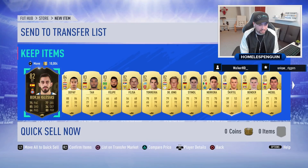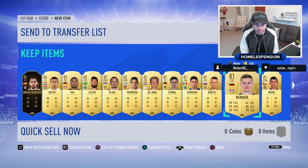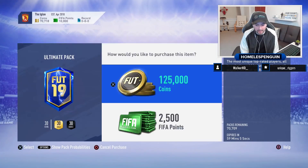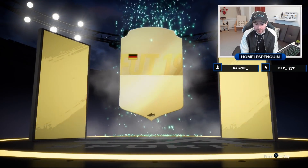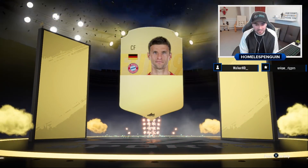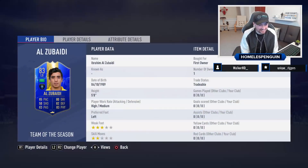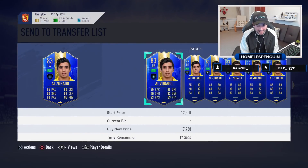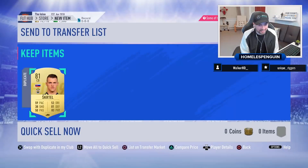I want to get to around 300,000 coins, which will be tough. I'll probably sell every single item I pack to get the most coins. Second pack — 10k gone already — we got a walkout. Please be blue... it's not a blue item. It's Thomas Muller, 86-rated centre forward — not one of the walkouts I'm looking for. But wait, we got a blue! It's the Saudi League. I can't believe it, second pack in. Unfortunately he sells for absolutely nothing.